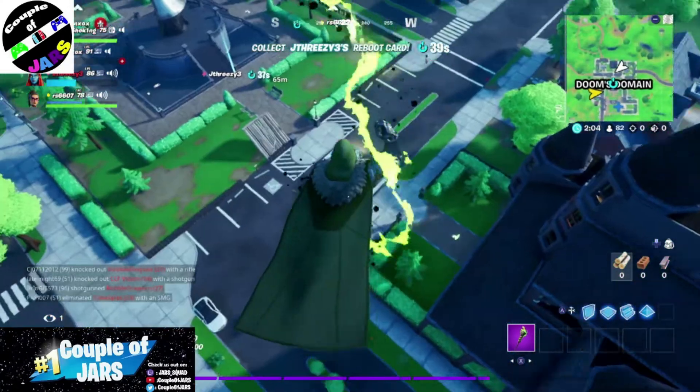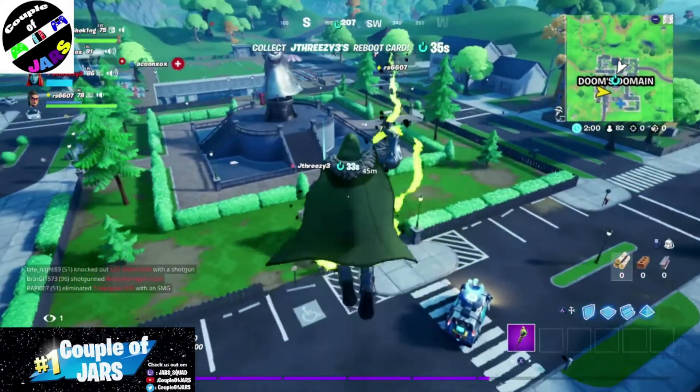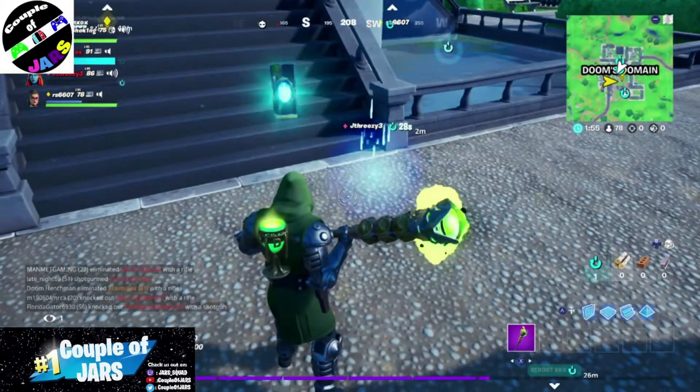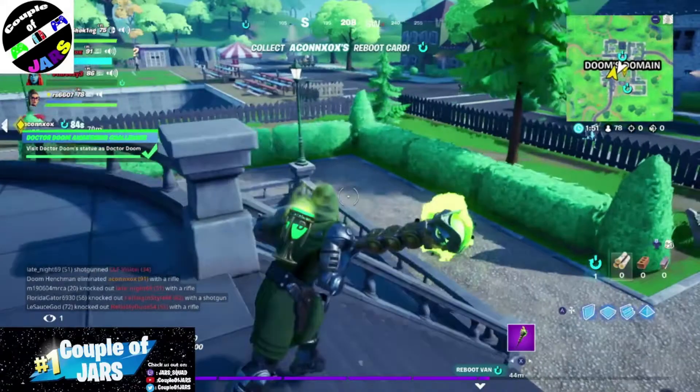Right here this was a stream, so you will hear my voice somewhere in here. The first challenge is to land right there at Doom's place, and that is part one of the awakening challenge. Boom — part one done.